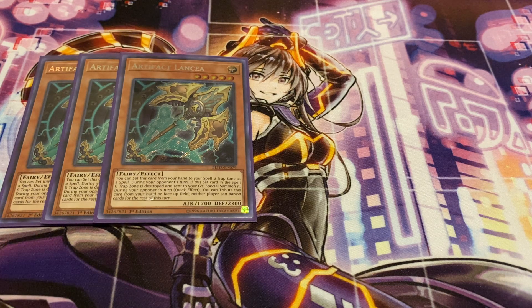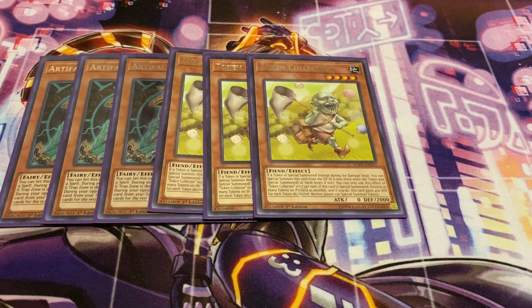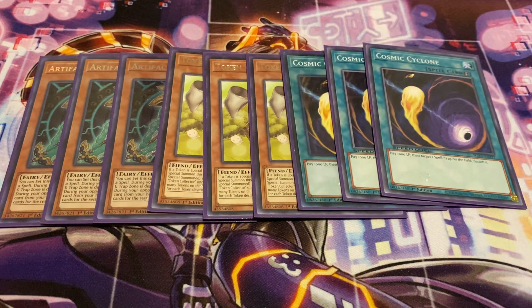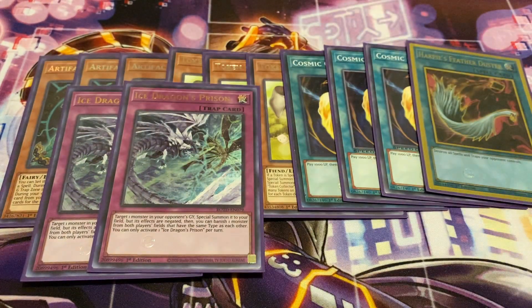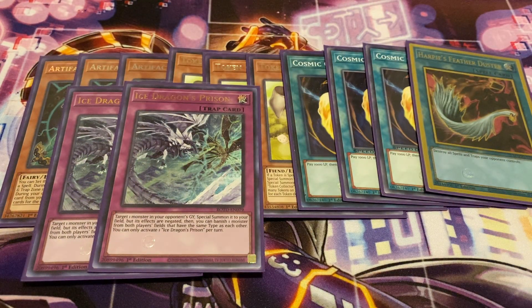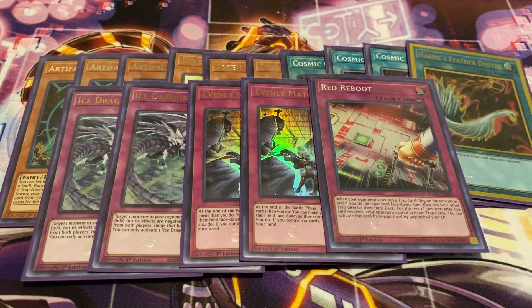Three copies of Token Collector for the Drytron matchup and for more backrow-heavy strategies. Cosmic Cyclone naturally, and of course Harpie's Feather Duster. Two copies of Ice Dragon's Prison, which is a counter to other DPE players, and it's also good against pretty much everything this format. Two Evenly Matched and one Red Reboot, so just kind of going with a standard here.